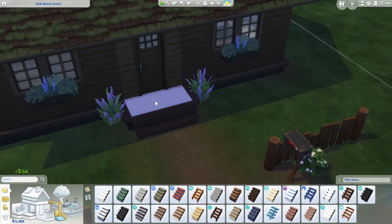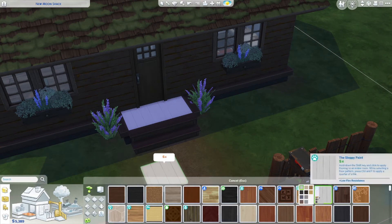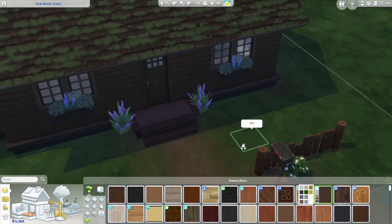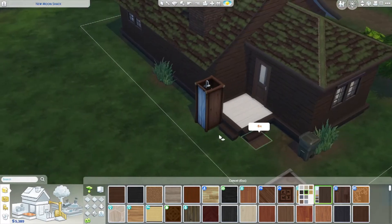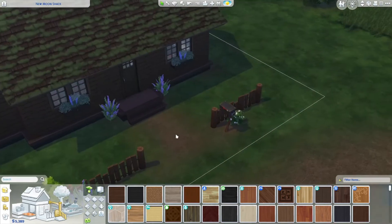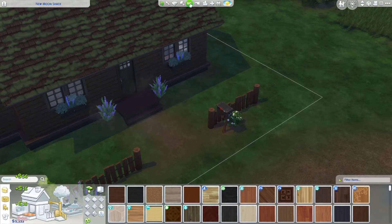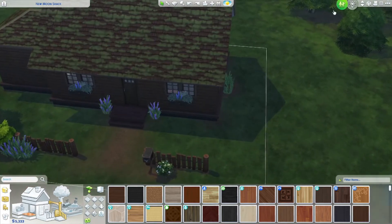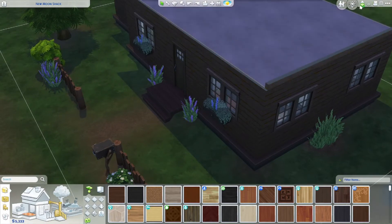I didn't change the patio floor color, so let me get this and see if we can do this color. It's kind of a little everywhere, but I kind of like the white back here. I also liked the wood grain on the stairs, so let's not do the full porch - let's just do the stairs like that and leave it at that for now. I'll take away some of this shrubbery and plant some new stuff, but we're not at that point right now.